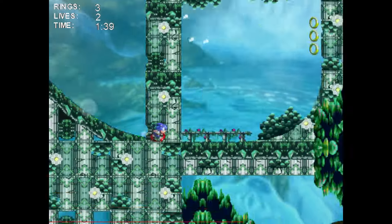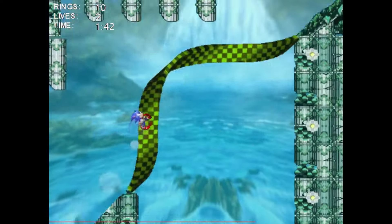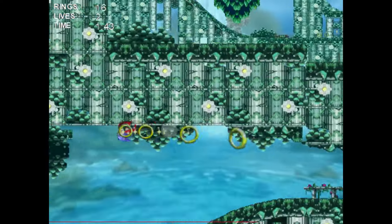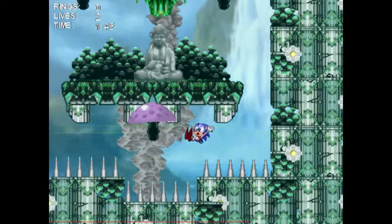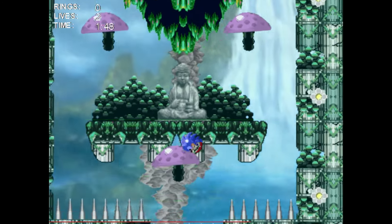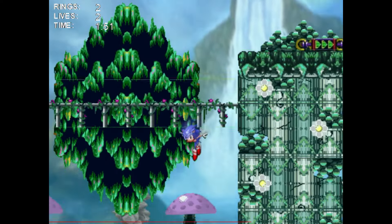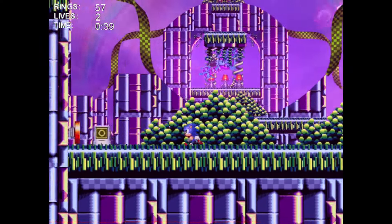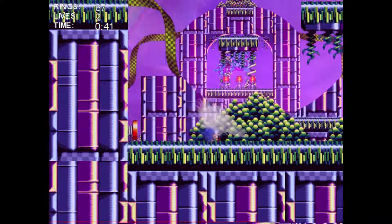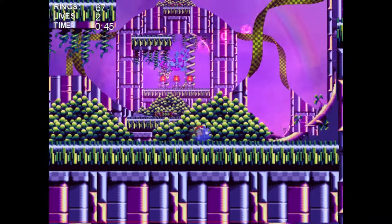Sonic CB's other big gimmick is that it asks the question: what if you could actually go into those parallax scrolling layers in the background? There will be multiple opportunities in each stage to explore further into the background, which creates this brilliant sense of depth that is rarely explored in a mainline Sonic game. You'll want to revisit these stages multiple times just to explore. I'm also a big fan of the developer putting badniks on the background layers that can fire at you into the foreground — a smart use of layering that also creates some challenge for the player.